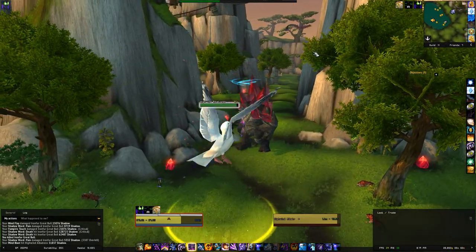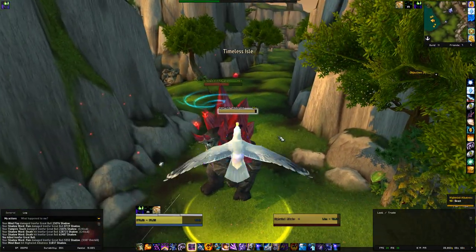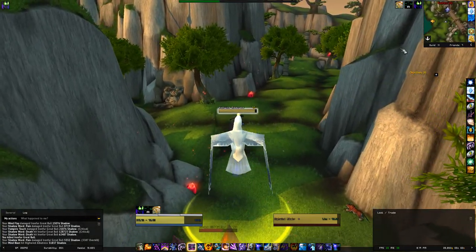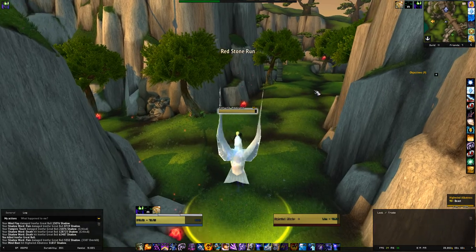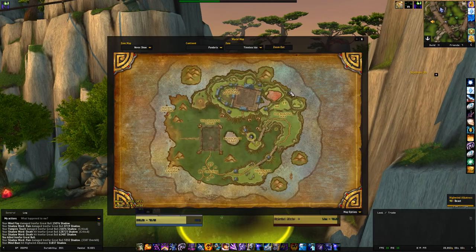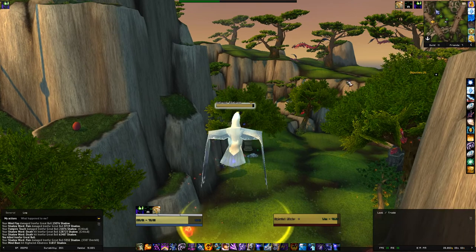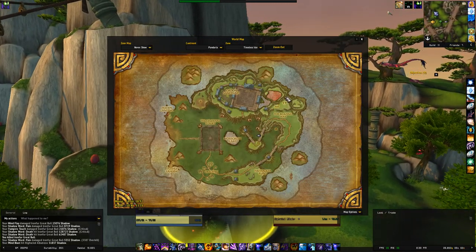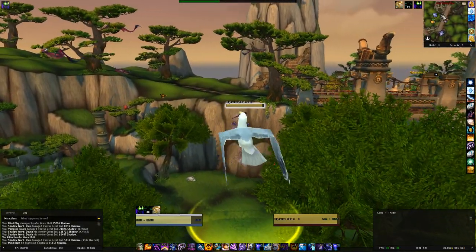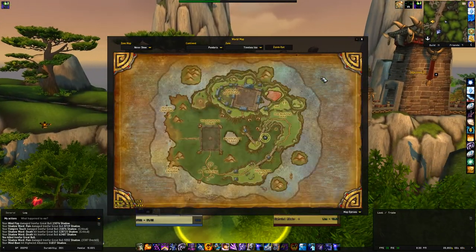So now the trick is to get off this bird — you have to make sure that you do it at the right time. Because you don't want to get off here obviously, you want to get off at the pillars where the Skywisp Moths are spawning. If you take it from the lake it can be quite a flight and take a little bit of time, so you have to be patient.